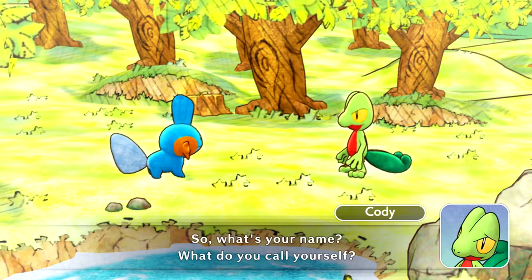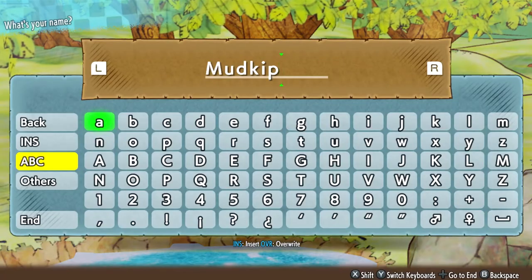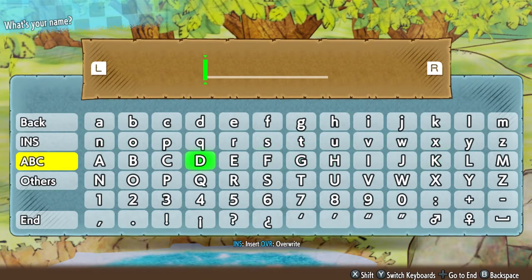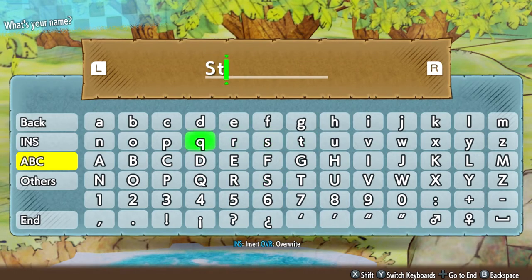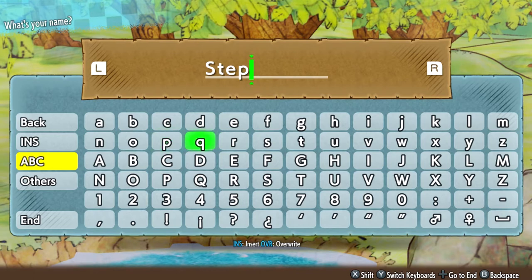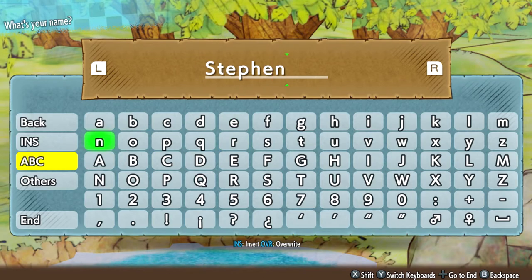So, what's your name? What do you call yourself? My name - I'm just gonna name myself Steven. I'm just gonna go with it, you know? Let's just put it in then. There we go.